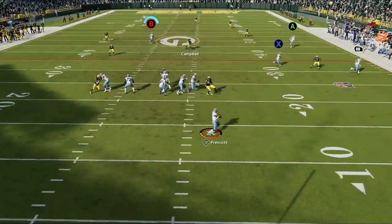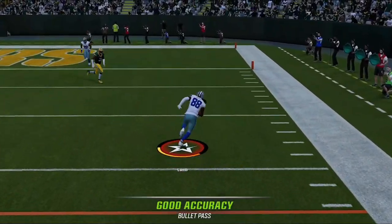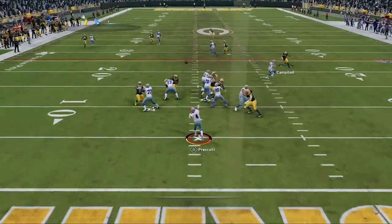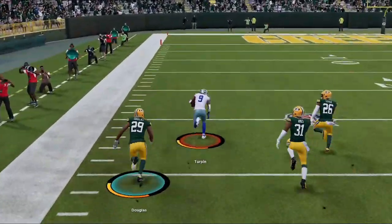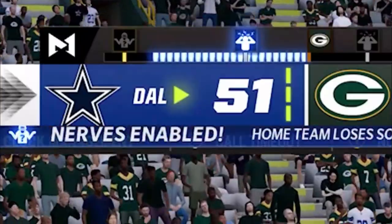Got another glitch routes video for you guys today. I'm going over glitch routes that are all found in the Kansas City Chiefs offensive playbook — this is probably the next playbook I'm going to be doing videos from, up until the end of Madden 23 and into Madden 24. I might also do the Cardinals down the line. This is part of a monthly series where I try to do five glitch routes from a specific playbook I'm going to be using or already using.